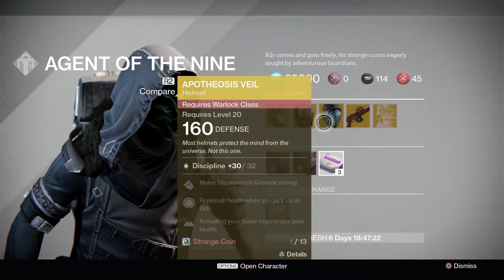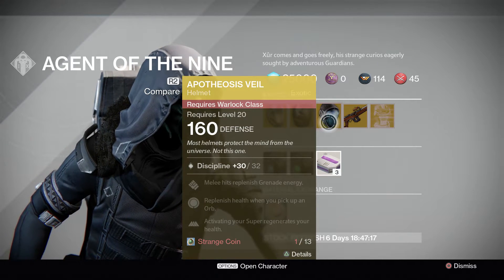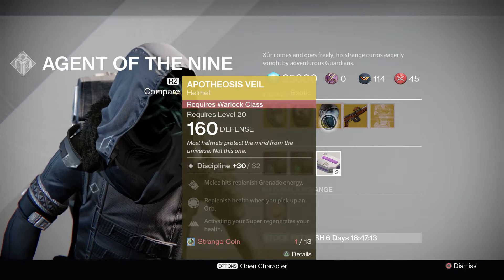For Warlock this week it's going to be the Apotheosis Veil — melee hits replenish grenade energy, replenish health when you pick up an orb, and activating your super regenerates your health.